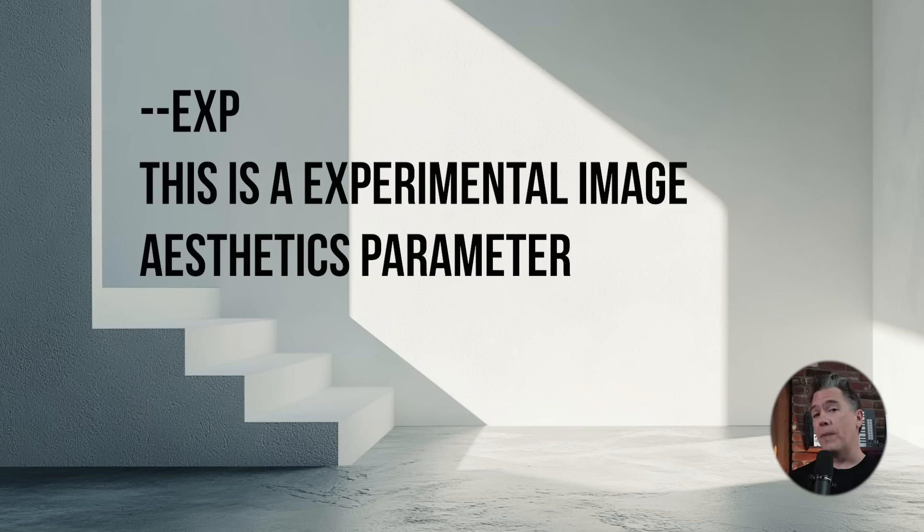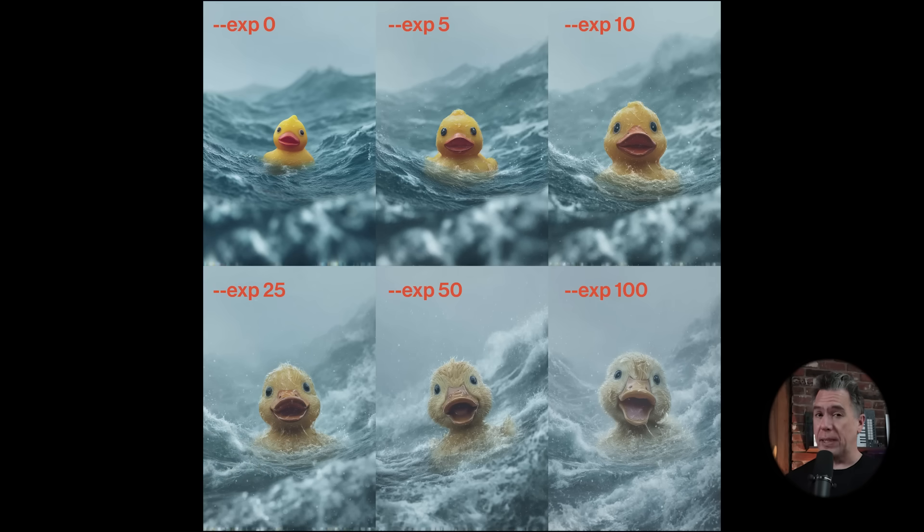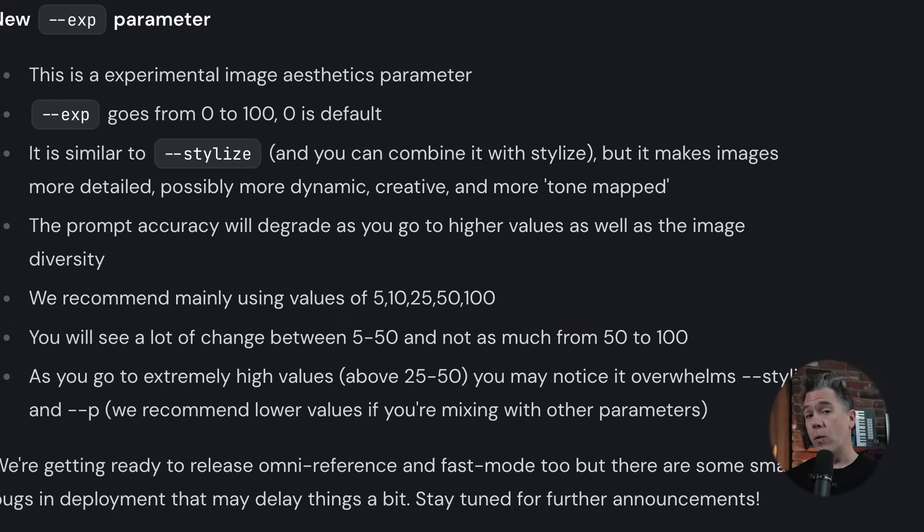The three updates that were released are definitely worth checking out: an improved V7 image model, updates to the lightbox editor, and most exciting to me, a new dash-dash command. We now have --exp, or experimental aesthetics. Experimental is similar to the --stylized command, and you can actually work with them in tandem. Overall, it's meant to add dynamic elements, dramatic details, and creativity while maintaining prompt accuracy. Testing it out with one of my go-to test prompts — this is toast, just toast — here's a lovely V7 image with a stylized value of 200. It looks like somebody threw confectioner's sugar on there, or maybe cheap Parmesan cheese.